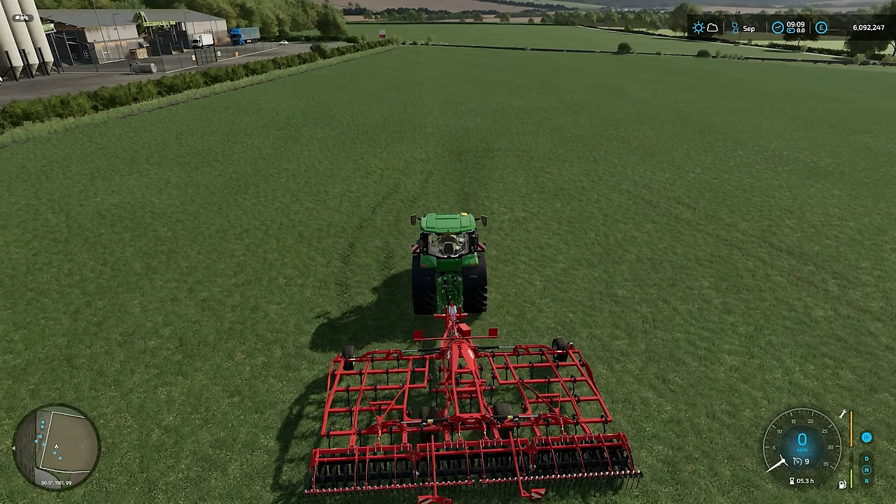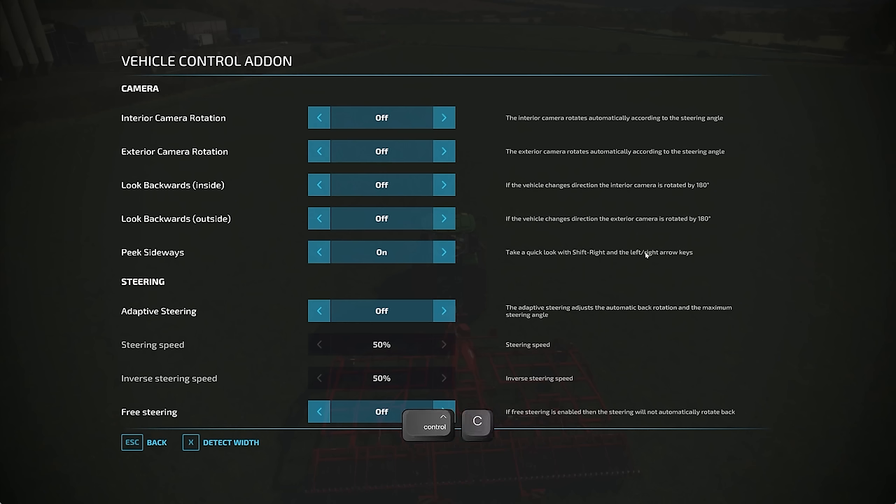Right, we're in the tractor, we're in our field. Before we go too much further, let me pull up the menu — that's CTRL and C. There's the Vehicle Control Add-on menu. There are a few things I'm going to change in here. Interior camera rotation — I'm going to turn this on and set it to normal, and we'll have a look at that in a little while. Everything else I'm going to leave as is.